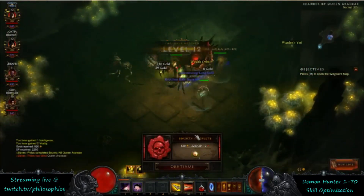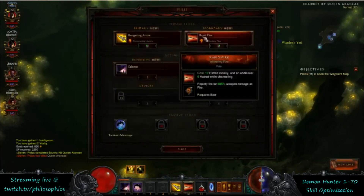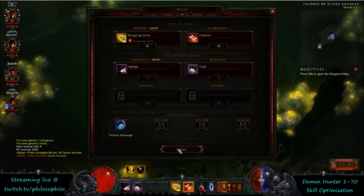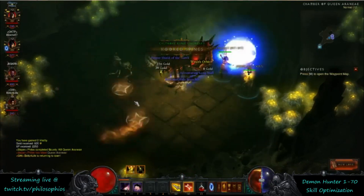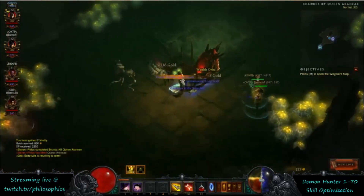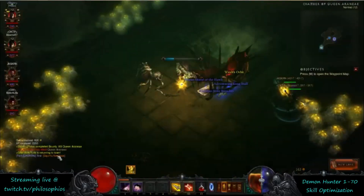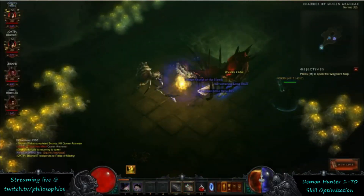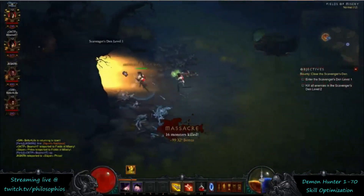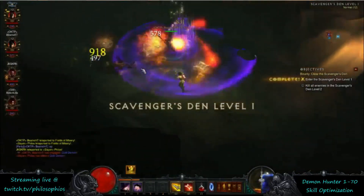At level 12 this is where you're going to want to switch from Rapid Fire to Chakram. Initially you don't have a rune until level 18, but it's still a really strong ability unruned. It's very cheap on Hatred, has a large area, and does a lot of damage. You can pretty much run Chakram all the way up — it's one of the really strong abilities with little amounts of gear.